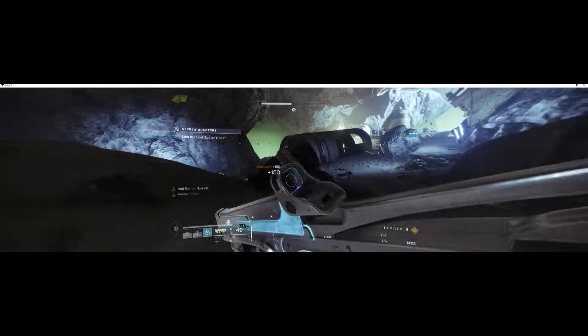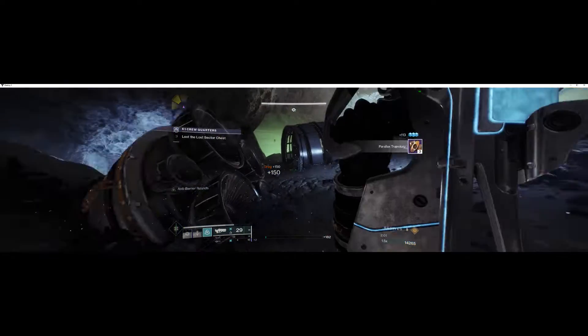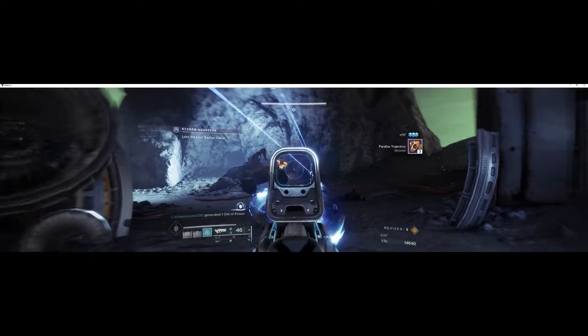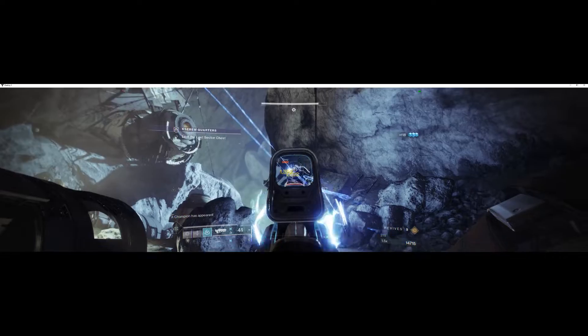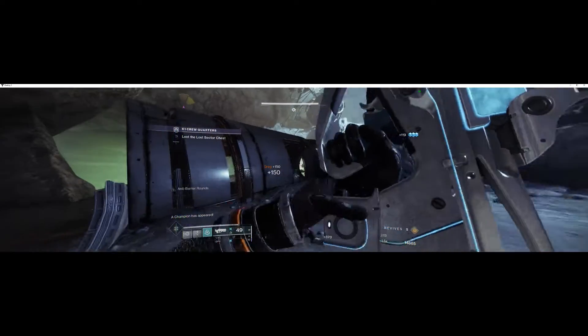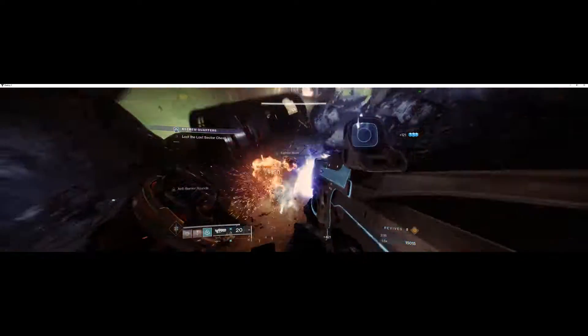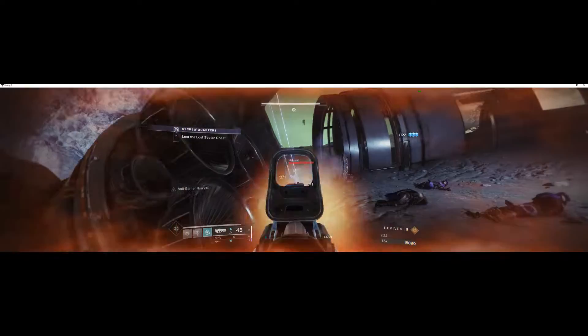Now there'll be a ton more exploder shanks coming in waves — you'll kill two and then have some more dregs, and then more come. These exploder shanks don't have shields, which is surprising. There are some vandals on the right side cliff and some vandals on the left — you should be able to pop them through that hole in the debris to the left.